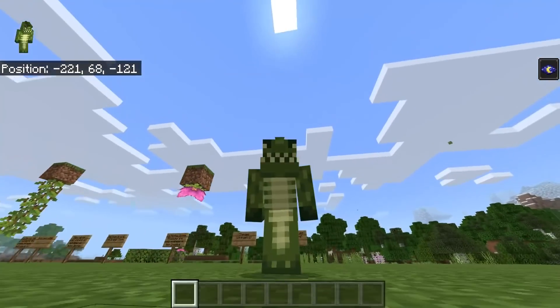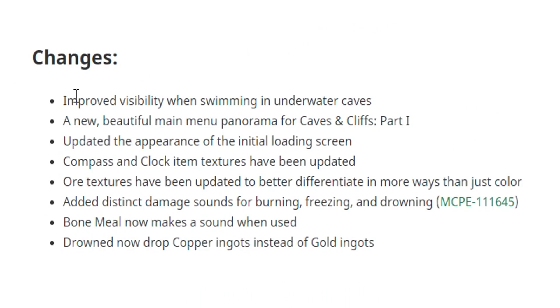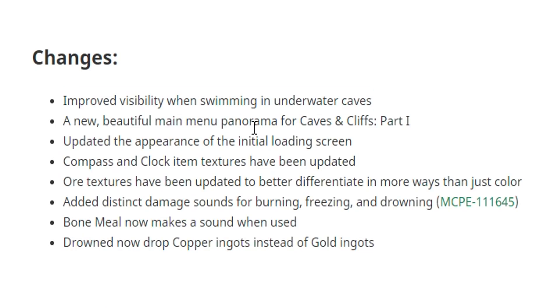Let's check the changelog. Changes include: improved visibility when swimming in underwater caves, changes to how oceans look to better match Java Edition, a new beautiful main menu panorama, an updated appearance of the initial loading screen, and compass and clock item textures have been updated. Added distinct damage sounds for burning, freezing, and drowning. Bone meal now makes a sound when used. Drowns now drop copper ingots instead of gold ingots.